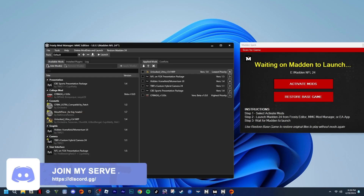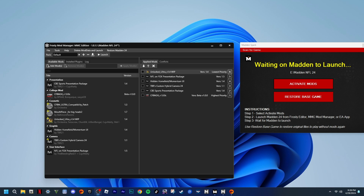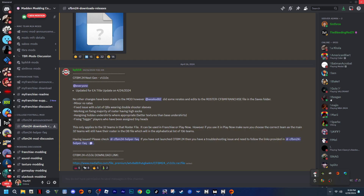Hey, what's going on, it's your boy Josiah back with Neville. Today I'm going to show you how to install the hanging mouthpiece. We're going to be on M24 on PC. First, you're going to go to the modding community.